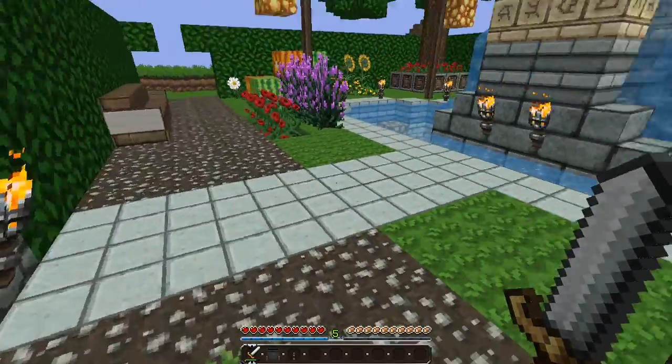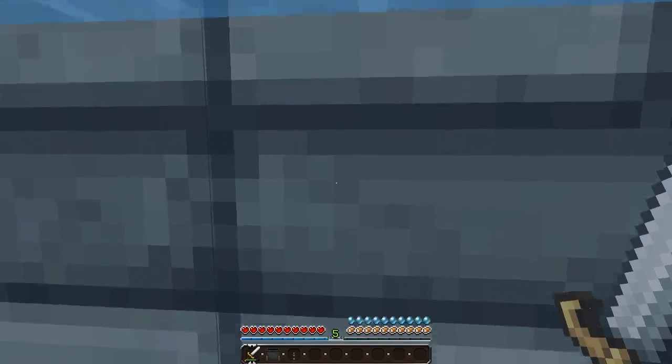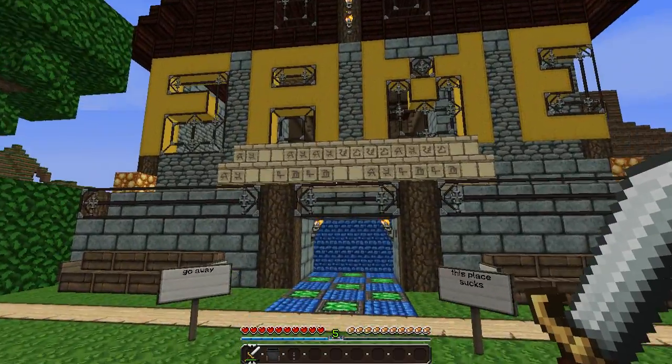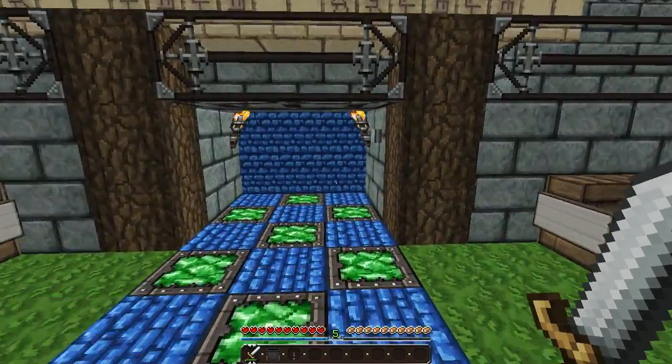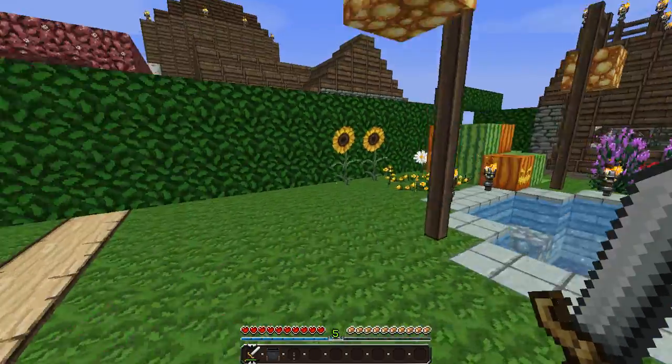If you have a texture pack for me, I'll add you to the Hall of Fame if I use it and like it. Oh, look at the cool writing there — 'Go away, this place sucks.' That was obviously Luke. Door still works and there we go.